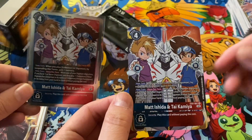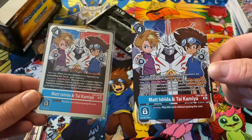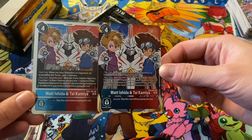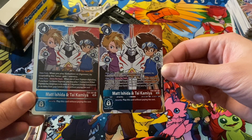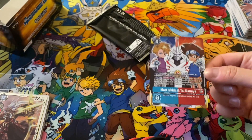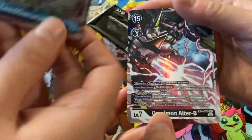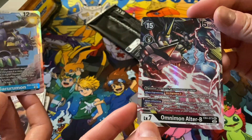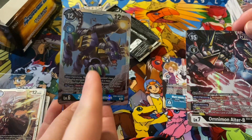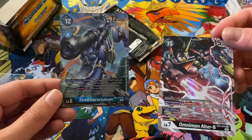That's pretty cool — I like having that borderless card. It is a little bit zoomed in, but sweet. Pretty crazy second half to end up getting a Secret Rare Omnimon Alter B, and the Zid Gururumon alt art as well.